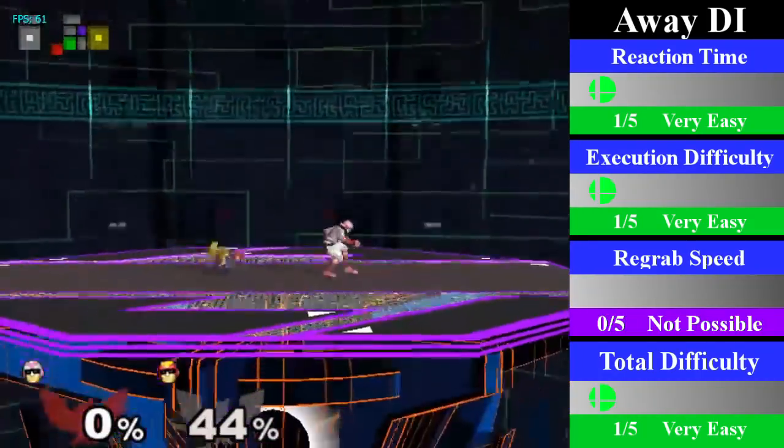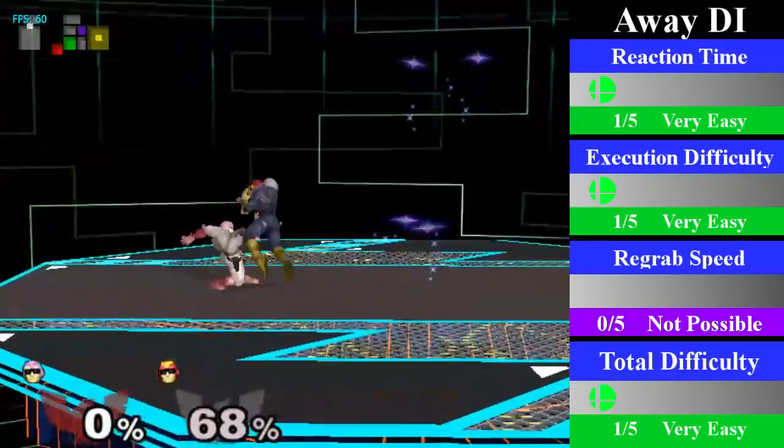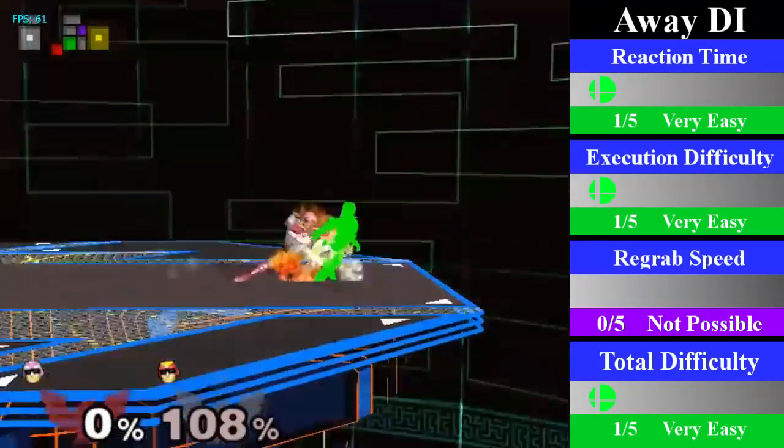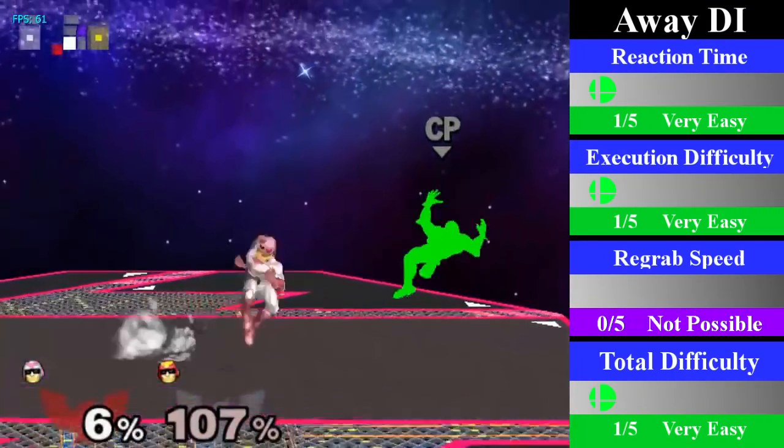For away DI, Falcon is able to escape this chain grab, as low percents will set him into a tech chase situation, and at high percents he is able to jump out. You can go for an aerial follow up however, such as an instant up air if you're quick enough at high percents.